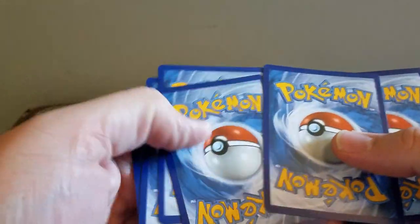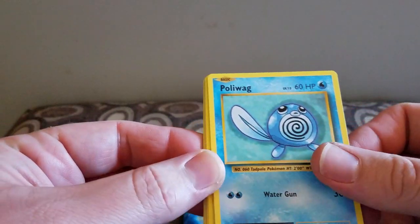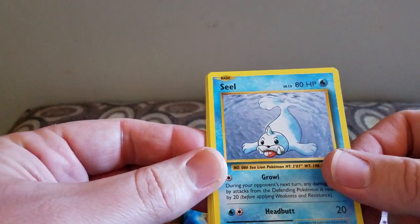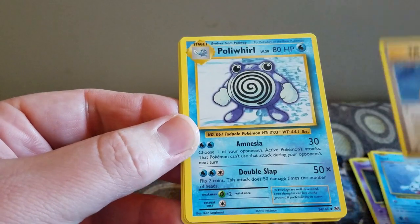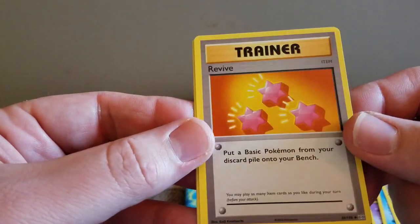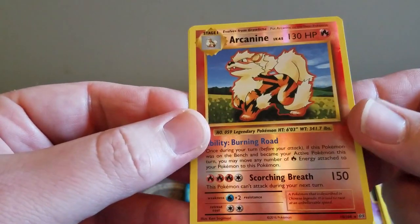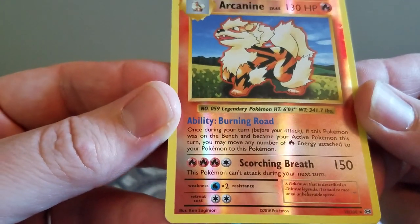They have a Voltorb, Poliwag, Gastly, Magnemite, Seal, Misty's Determination, Poliwhirl, and Revive. And Arcanine is the Reverse Foil — Reverse Holo has a Rare, so that's cool.